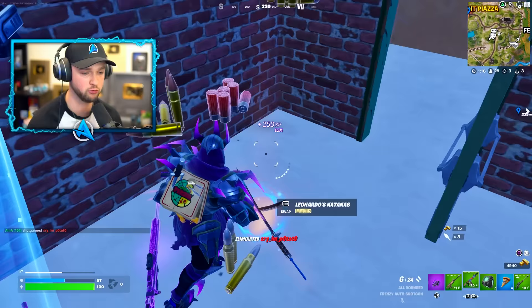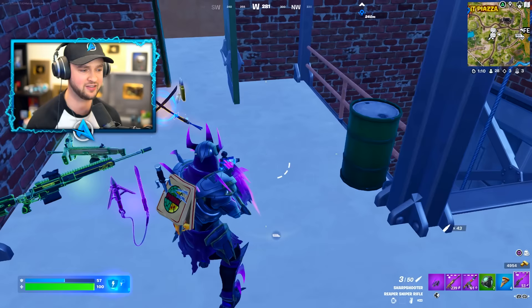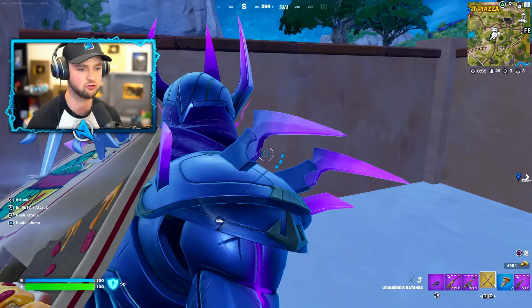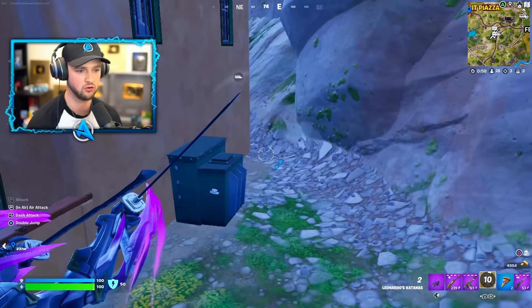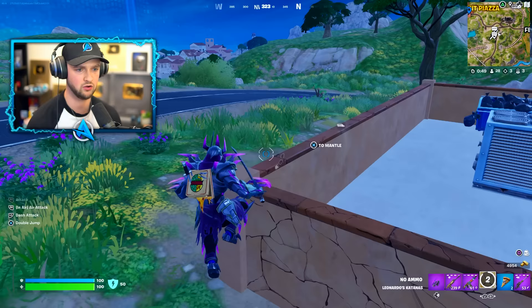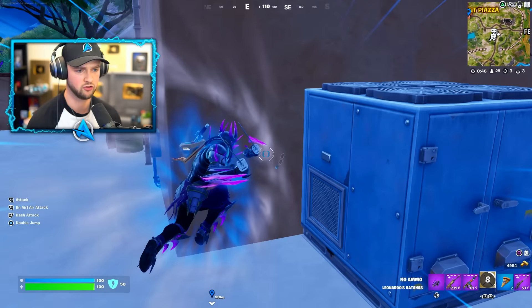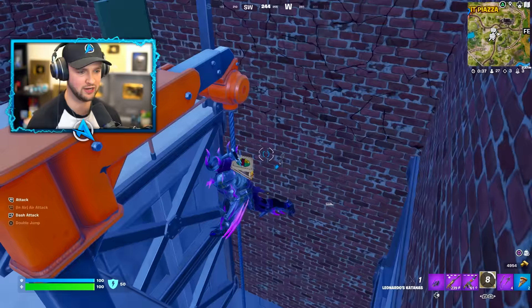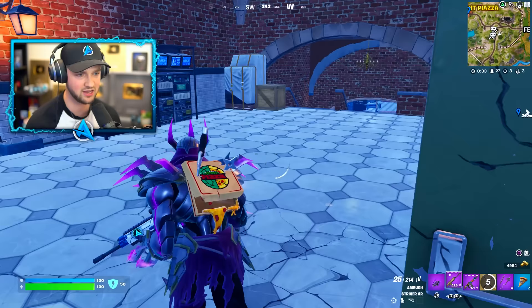He's got one of the mythics, ladies and gentlemen — this guy came in stacked and I am taking absolutely everything from him. The Leonardo katanas — there are four mythics, one for each turtle. Oh wait — it does a ground slam! The left swipe attacks with a blade, the right swipe does even more damage, and these things also heal you.